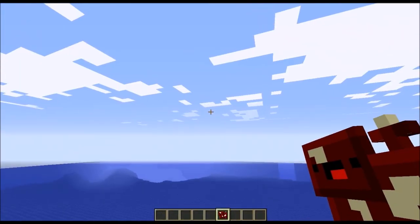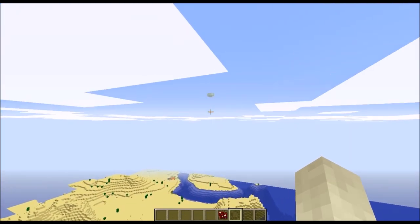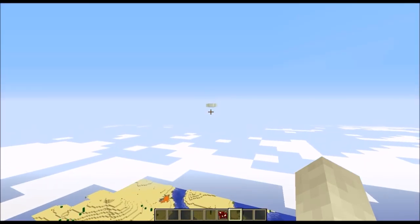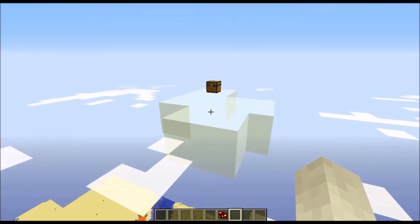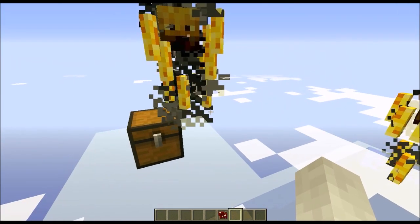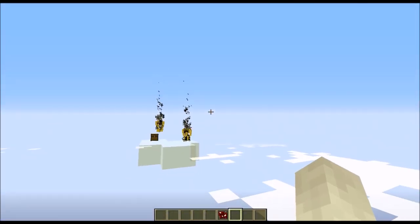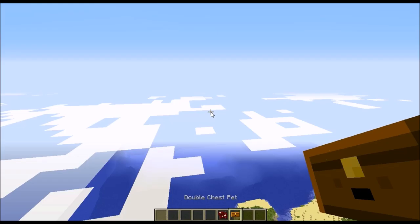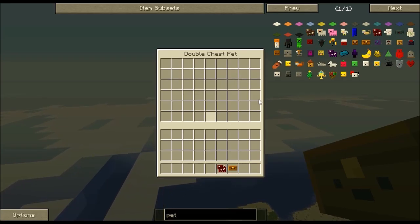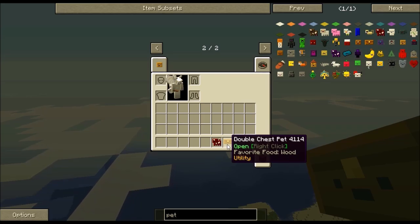Let's go up in the sky and find a cloud dungeon. Blazes spawn here. So we end up getting a Double Chest Pet — when you right-click it, it literally opens up a double chest. As long as it's in your hotbar, you have a double chest on your person at all times, which is kind of amazing. And all you have to feed it is wood. Super simple.